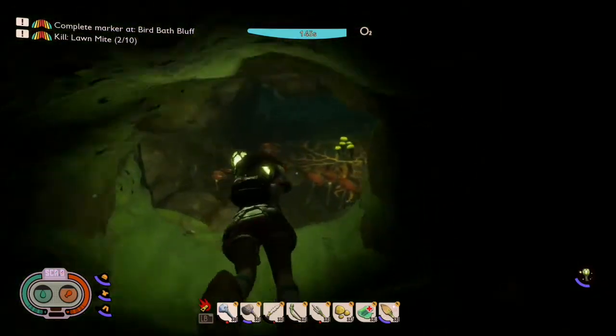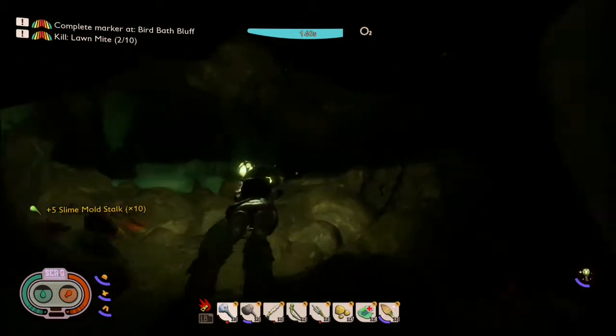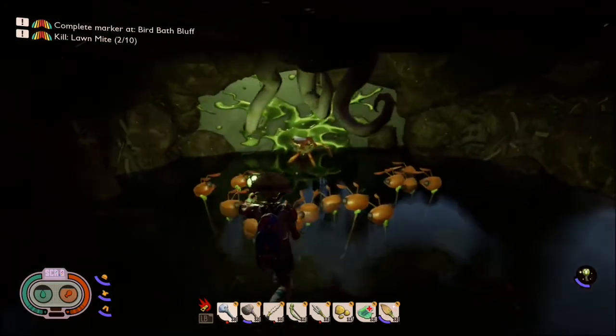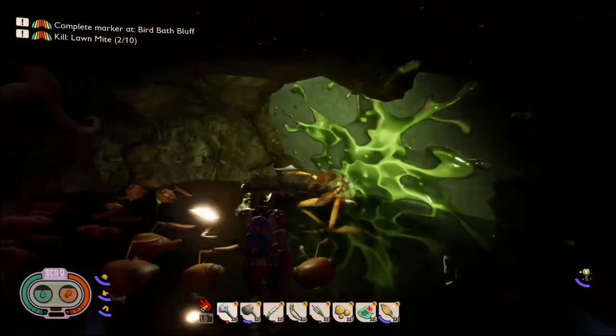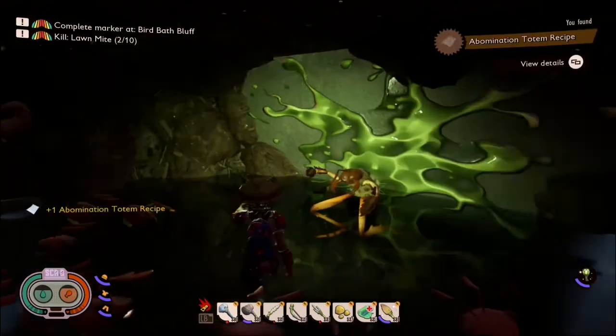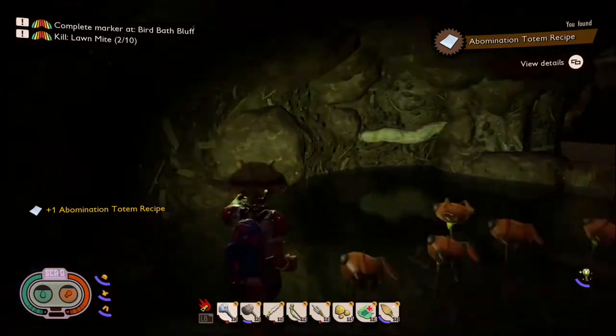Good thing there's slime mold stocks here because I need them. But what's up here? It's an air pocket. And what is this thing? Oh my god, what is this thing? It's a creature — some sort of weird creature built of various different bug parts. And it's holding the abomination totem recipe. Once you grab it, you will have the ability to locate the abomination totem for yourself. There you go.